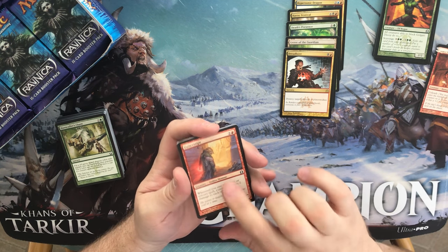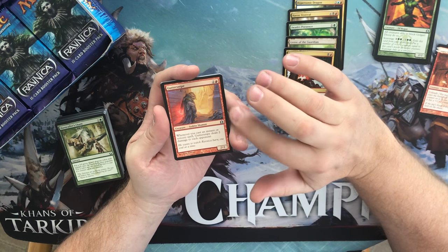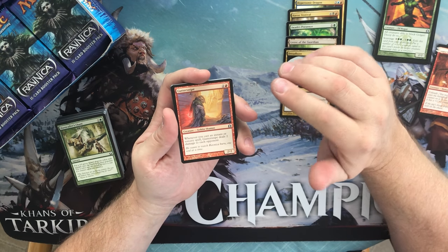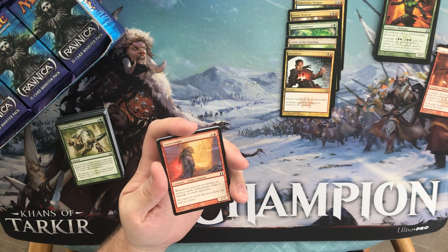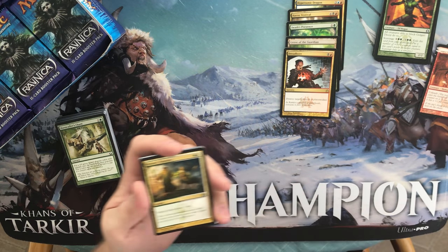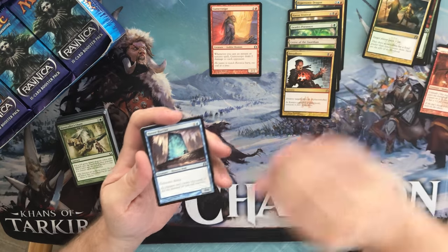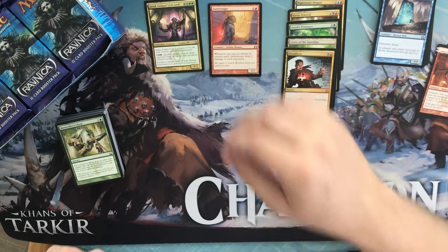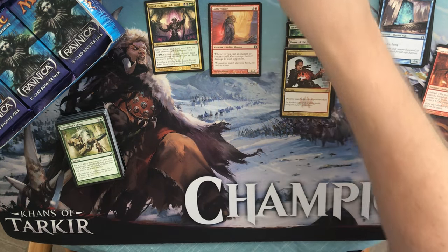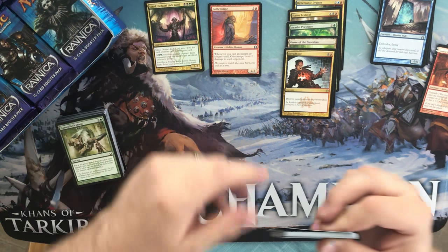We have a Guttersnipe — this actually is a good card, might be worth a couple bucks. It's a three-mana goblin shaman, a 2/2: whenever you cast an instant or sorcery spell, Guttersnipe deals two damage to each opponent. In a burn deck that could get out of control really fast. Also a Hero's Reunion, a Hover Barrier, and Jarad, Golgari Lich Lord — that's our first mythic, and he's worth a couple bucks. I thought I had one at some point; I may have traded it away.